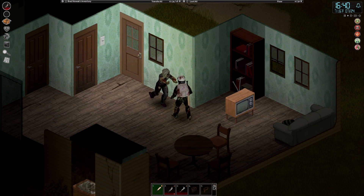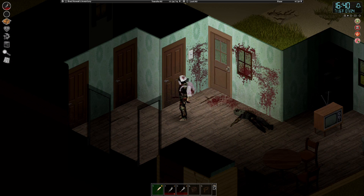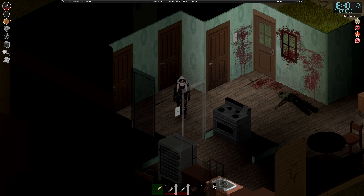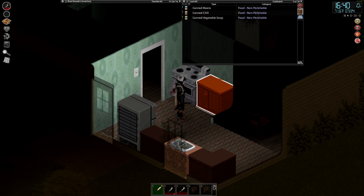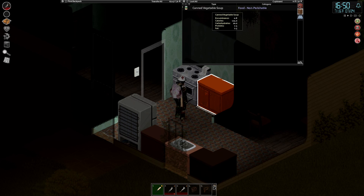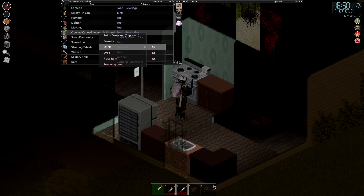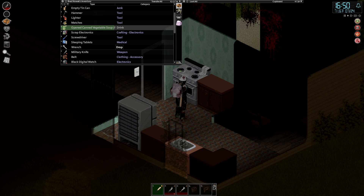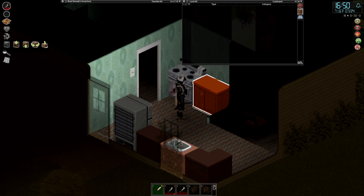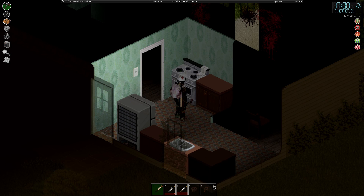Brad returns to the neighborhood and finds a rare sight in Ekron — a zombie, and a couple of houses he somehow missed when clearing out the town. Brad is still losing weight, now down to 64 kilograms — eating five or six cans of food a day and still losing weight. But he's found exactly what he needed: a couple more oak counters and a chrome sink.